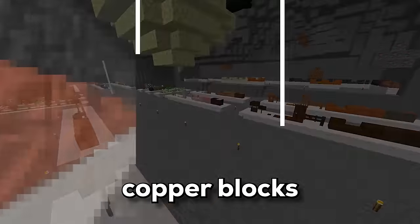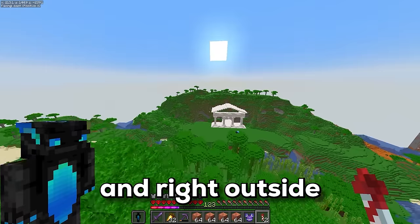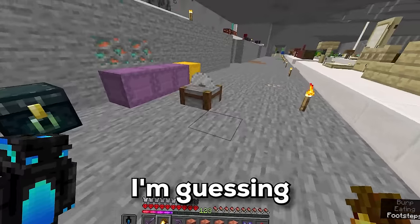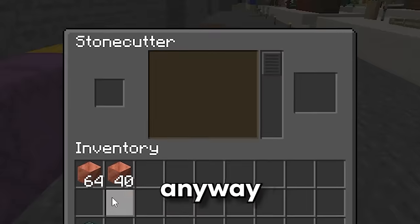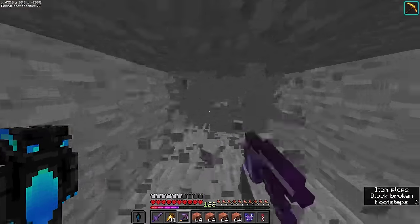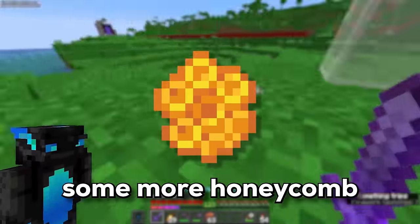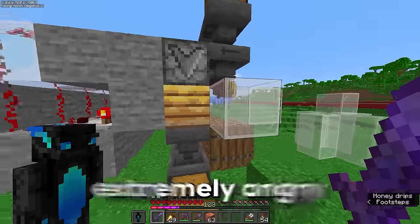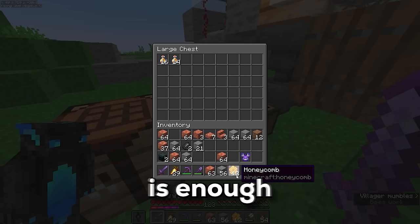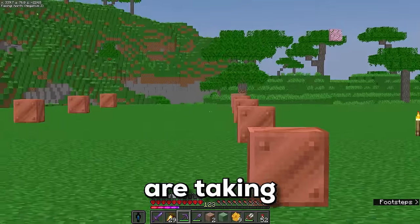There are only three sections remaining: the copper blocks, the colorful blocks, and the valuables. I've got loads of copper, and right outside the museum is the perfect place to put it all so it can oxidize. I swear, this is the best block in the game. Whilst I wait for the rest of it to weather, I'm mining out the corridor for the copper section. I need more honeycombs to wax the copper, which makes the bees extremely angry. That's genuinely the first time I've ever waxed copper.